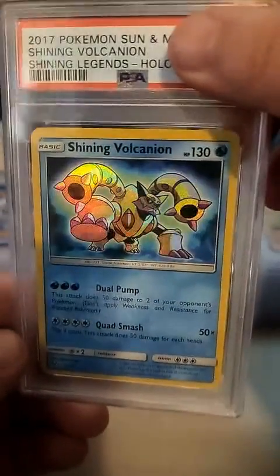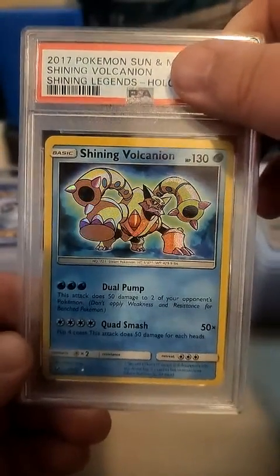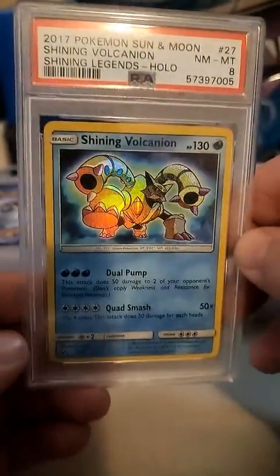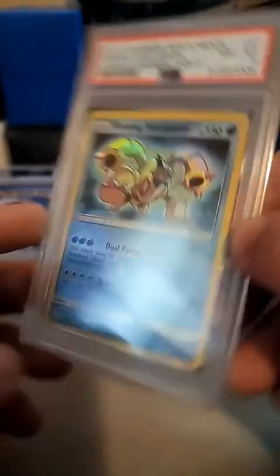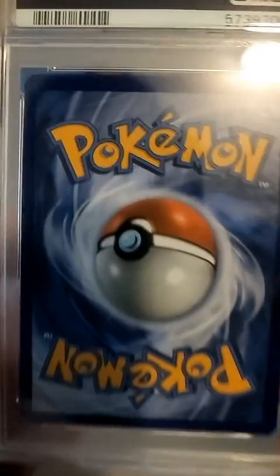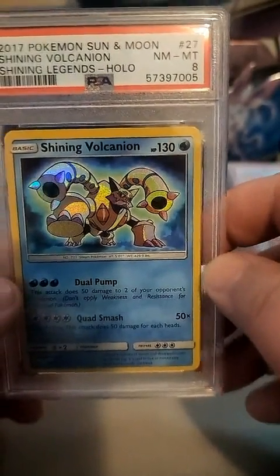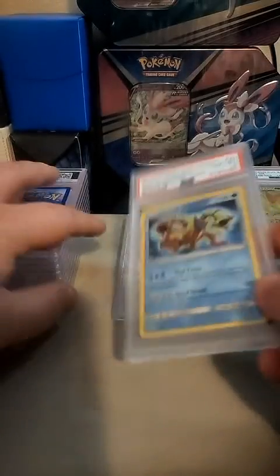All right, here we go - Shining Volcanion. It's an eight for the Shining. They did Shining wrong there I think - I don't know why that would be an eight. Dang, an eight, not too bad.